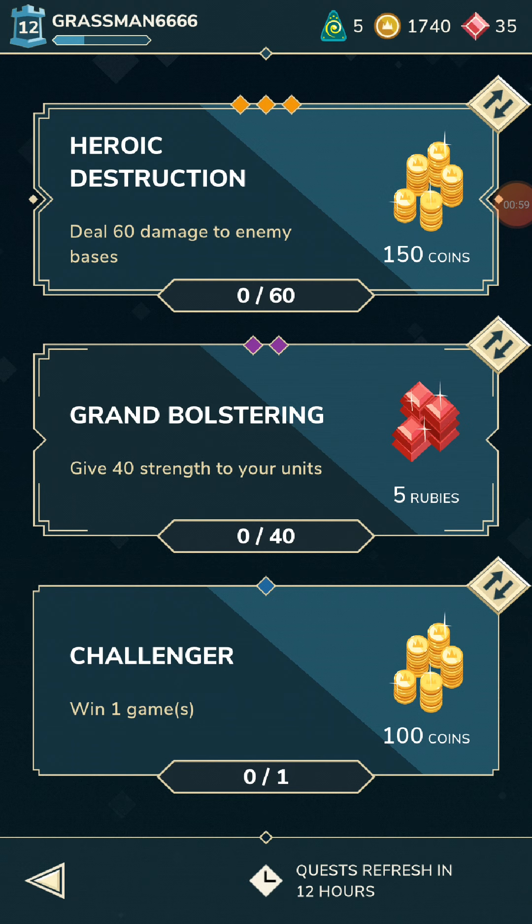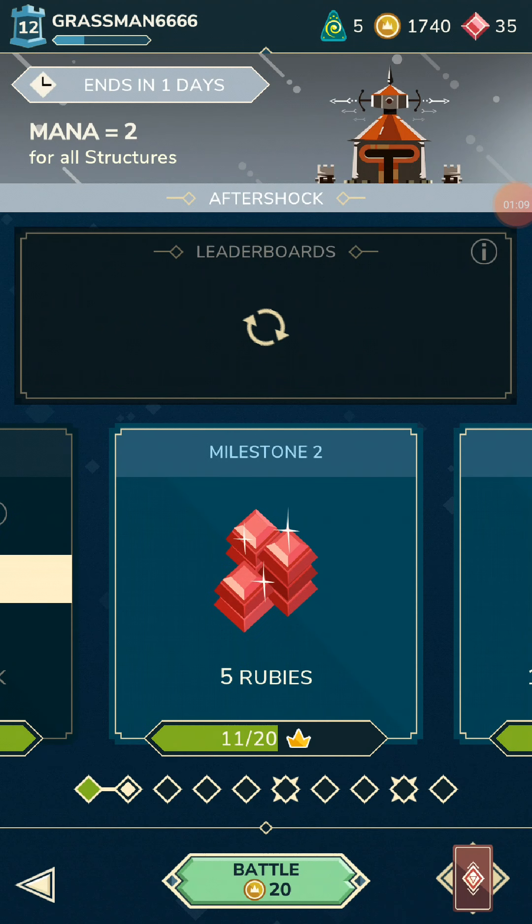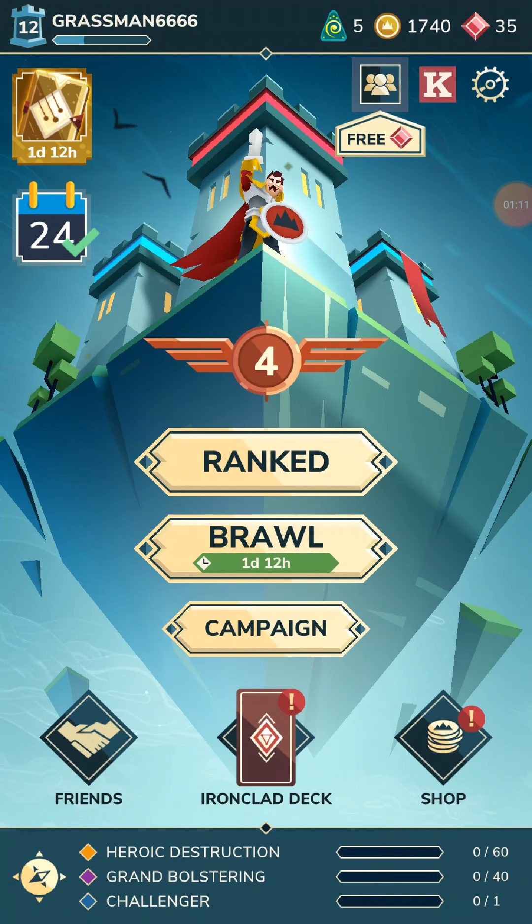Missions today: give 40 strength to your units, win a game, and deal 60 damage to enemy bases. That's a really expensive one. Win a game's a lot easier than damage to bases, so we're not going to do that.